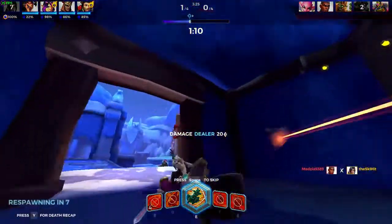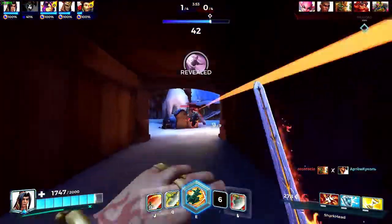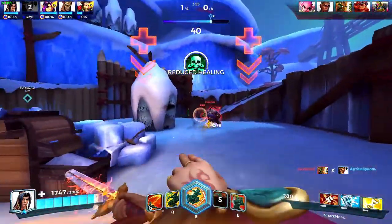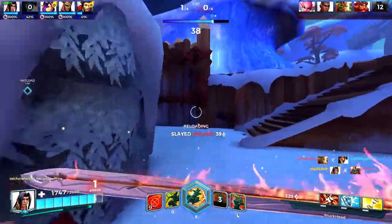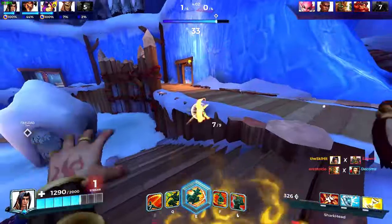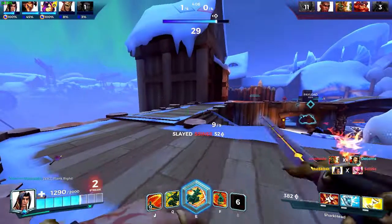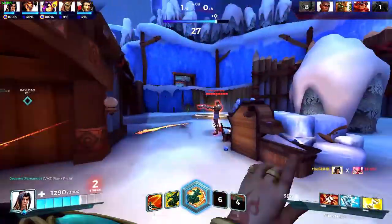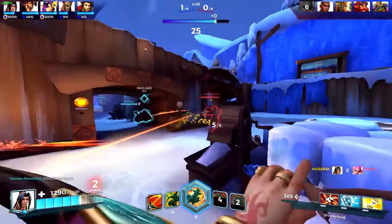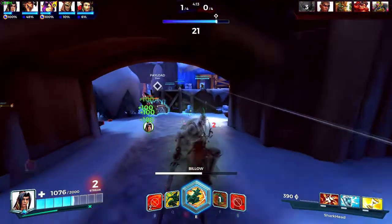That BK is down! BK and Willow back. Yeah, Zhin counters everything. The Lex — I'm too low, so that's why I just have to use my Billow.